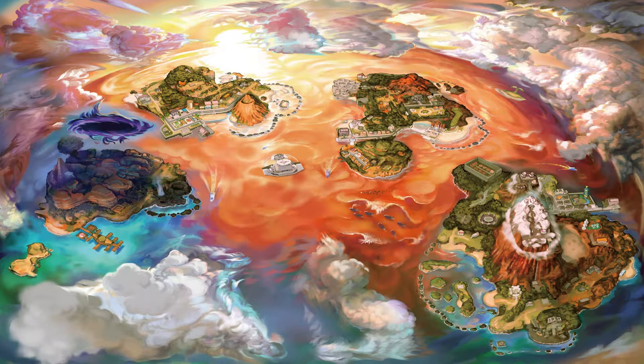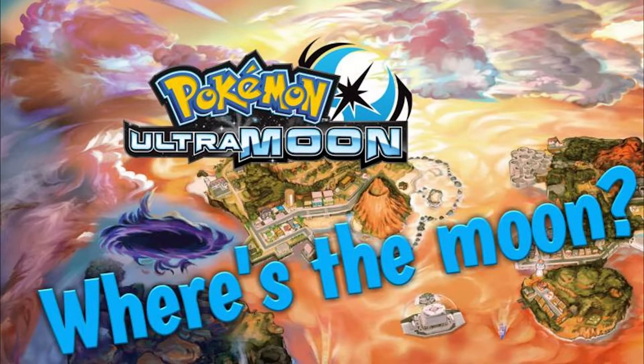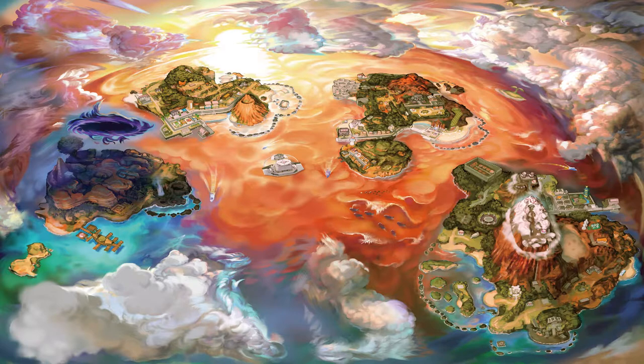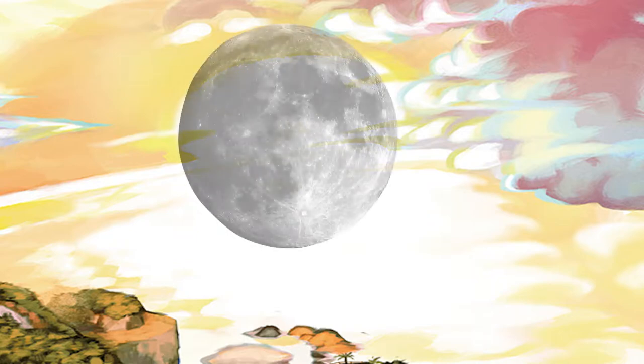The biggest change I notice right away is the orange sea around the islands, and of course the dark cloud or ultra wormhole portal thing above Poni Island and the regular blue sea around it. When the games are called Ultra Sun and Ultra Moon and I only see a Sun on the map, that makes me wonder where is the moon. Looking more into it, I see that the Sun is going down to make way for the moon — it's the moment between midday and midnight, also known as dusk.